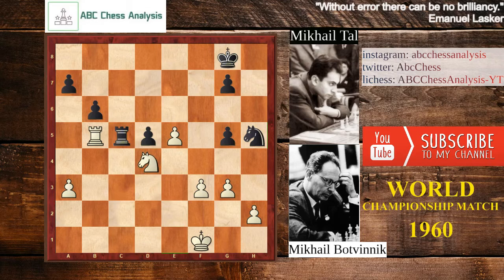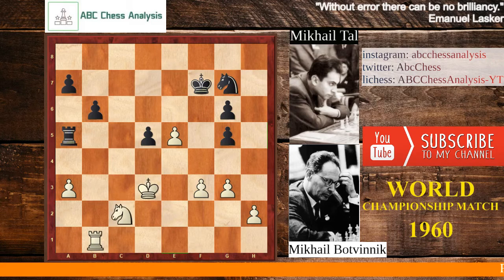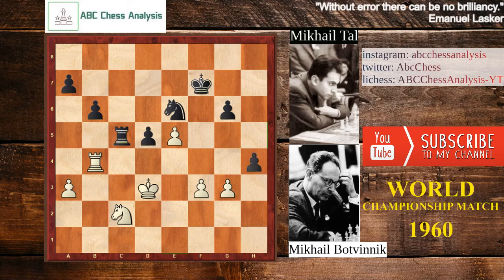So knight goes to d4, king f7 centralizing the king, g6, king to d2, knight g7, rook b1, rook c5, rook a5, knight goes to c2 to defend the pawn, knight to e6, king b4, rook c5, h4, g takes h4, and rook takes. He will not take with the pawn because it's much better to keep the pawns connected. So d4, threatening to play rook c3.